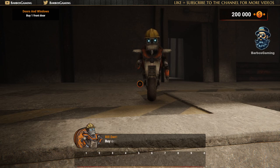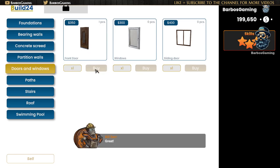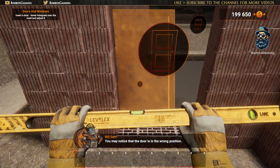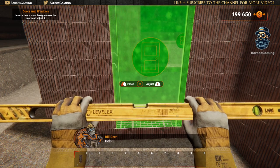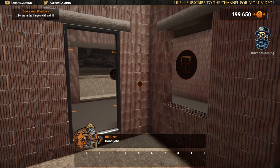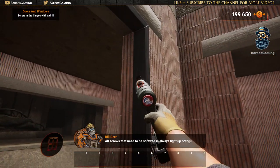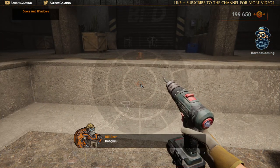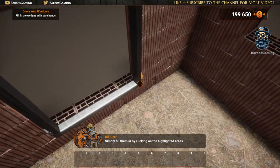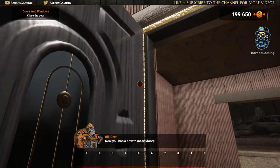Let's start with doors! Buy one front door! Great! Select it from the inventory and look at the entrance of the house. You may notice that the door is in the wrong position! Adjust it using the scroll bar! The hologram will turn green when it's done! After placing the door, you have to choose which pattern you like and apply it! Great job! Now you have to screw in the hinges! Choose a drill and insert the necessary screws! All the screws that need to be screwed in always light up orange!